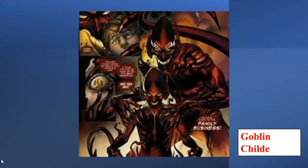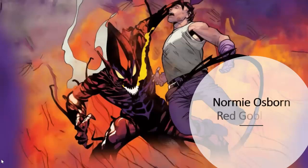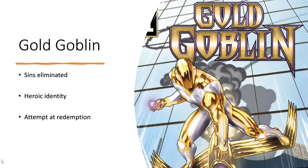He would use a piece of his Carnage symbiote and fuse it with Normie Osborn, his grandson, who would become the Goblin Child. As of late in the comics, Normie Osborn has become the second Red Goblin. Norman Osborn has also adopted a new goblin identity — he is now the Gold Goblin. His sins have been eliminated and he's trying to redeem himself through this new heroic persona.